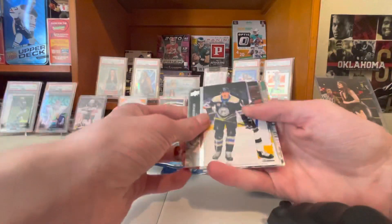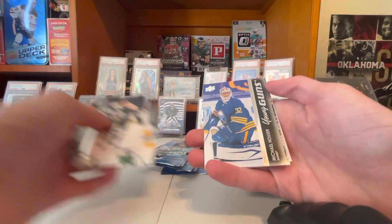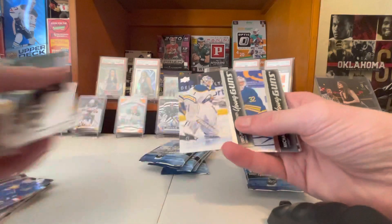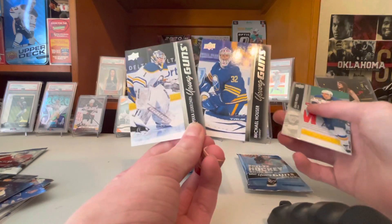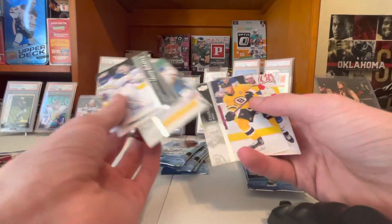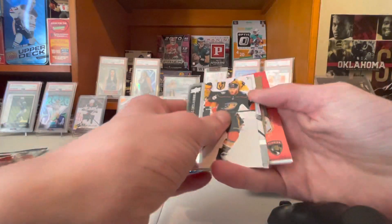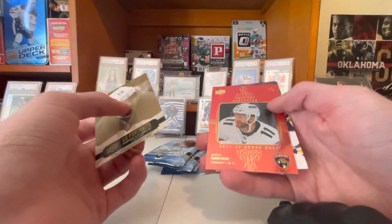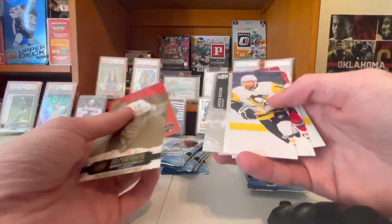First Young Gun of the year. Another Young Gun. Another goalie, another goalie — it's Houser. And what are the odds for this? Both of the Sabres gold tinders — I thought they were both in the same pack. Wow, you got two out of one pack. Two gold Sabres gold tinders. Got something shiny. UD Portraits — Johnny Gaudreau. Jonathan Huberdeau... Superstar... that's the Red Honor Roll. That's the name — Honor Roll and Rainbow parallel. Car for power.